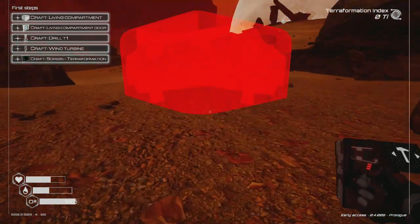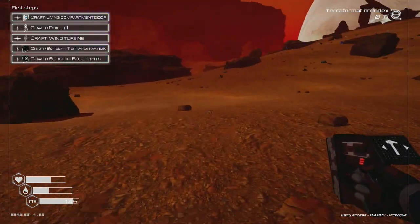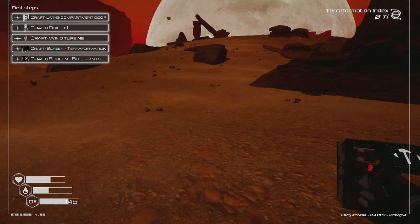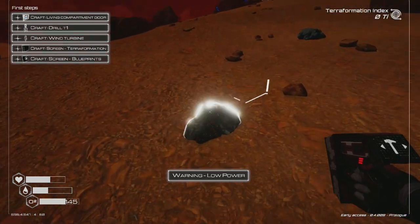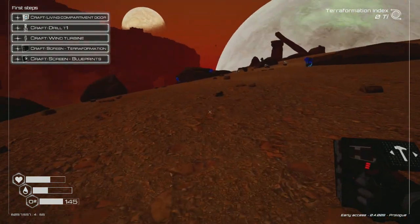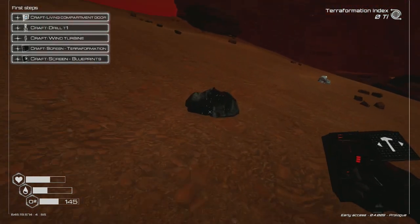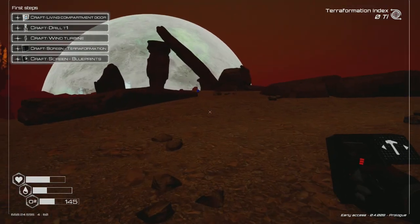It's getting pretty dark. Building a living compartment nearby — I need to be smart about placement. Can I go inside? I'll need a door, which requires silicon. Let me go find some silicon quickly. Warning: low on power. Got some extra titanium — just need silicon though.